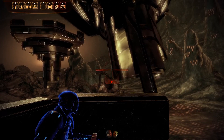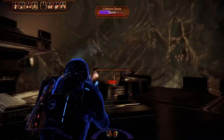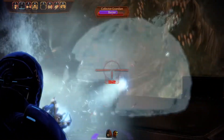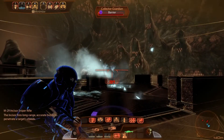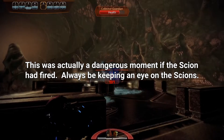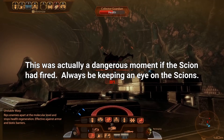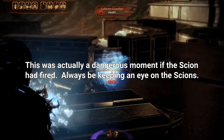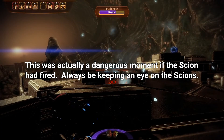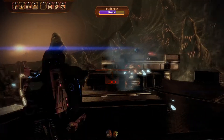The general combat advice in this section is to use the Avalanche and just freeze the Collectors. Just spam it and knock them out. Here I'm a little stingy because I almost lost my shield and wanted to keep it up. I had Thane knock the barrier down on the Collector guardian and then lifted him with my Pull, and then he dies.